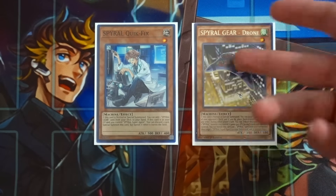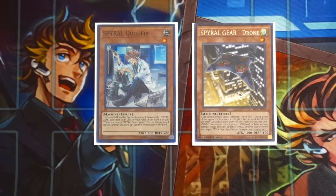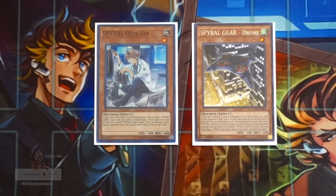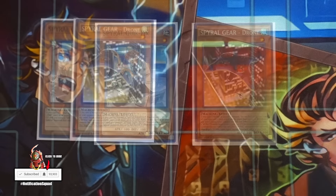Spyral Gear Drone was one of the best cards in the deck because even if you don't open Quick Fix or Machine Dupe, you can still open Gear Drone and Spyral Super Agent - that combo is still viable. You still have triple Resort to search out Gear Drone and get access to Super Agent as quickly as possible, and the Drone and Agent combo basically gives you a first-turn Spyral Sleeper.